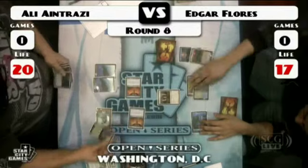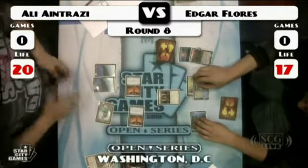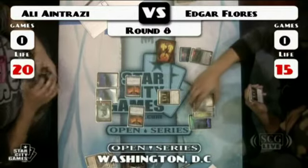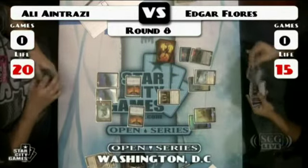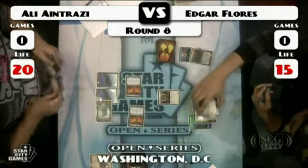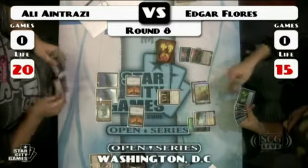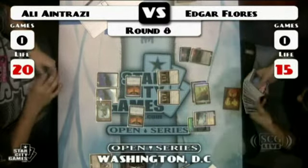Inkmoth Nexus gets Tectonic Edged, and Thrummingbird's in for two more. Another Stoneforge Mystic off the top for Flores. He's got a Spell Pierce, a Gideon, and looks like a Day of Judgment. He goes for the second Mystic — checks for his non-existent counterspell. It resolves, and he says he'll grab the Sylvok Lifestaff.